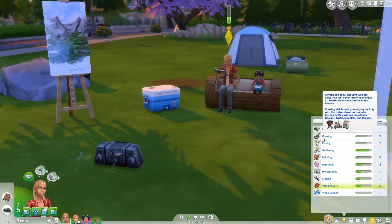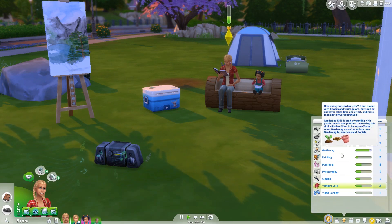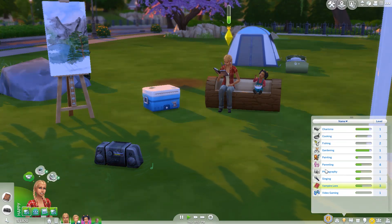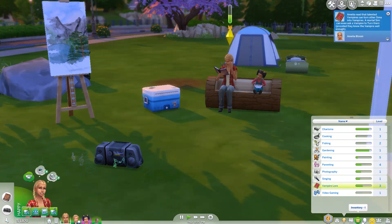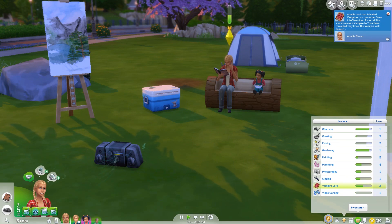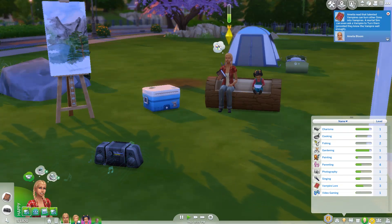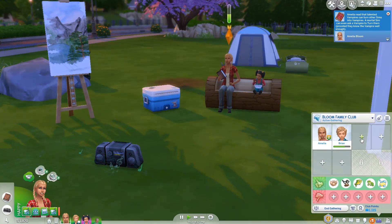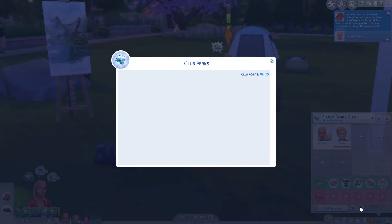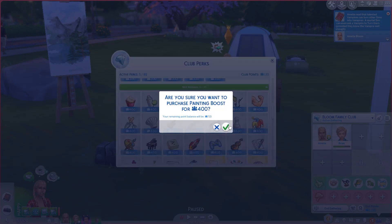Her cooking is already level three, so I think that's good enough. She doesn't really need to be rushing that. Gardening — I am going to do gardening. And where is her painting? I am going to do painting. I wasn't sure whether it was worth it, but since she is only level five and the higher she is in her painting skill the more valuable the paintings will be. That is going to be my primary one. So I'm going to go into club points again and buy her the painting boost.